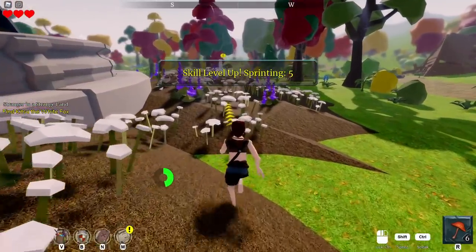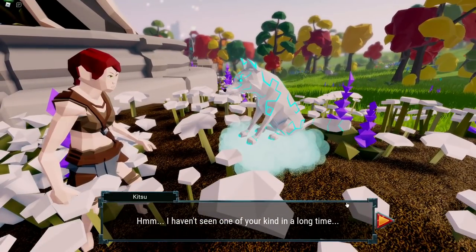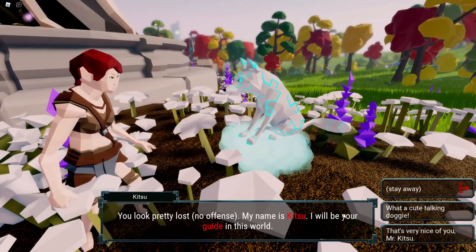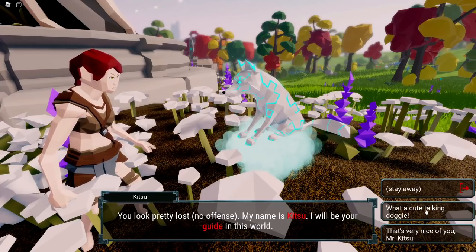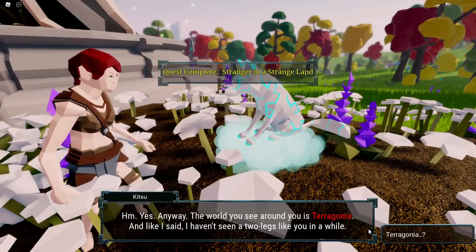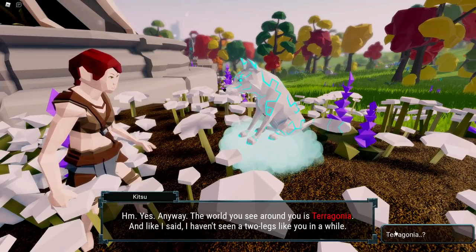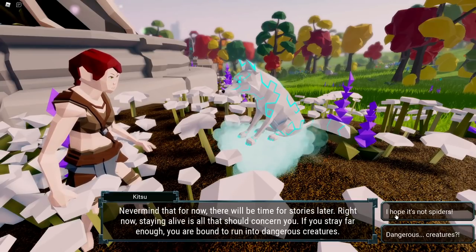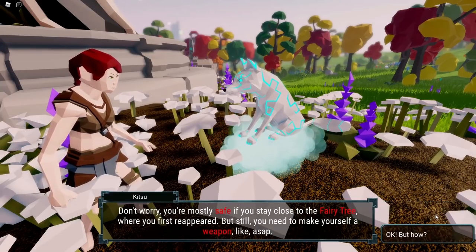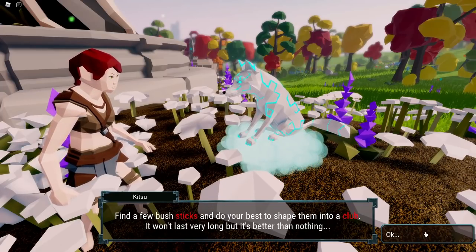All right, we're going to get going and we're going to go talk to the fox. Kitsune says: "No offense, but my name is Kitsune, your guide to this world." What a cute dog — yeah, I'm going to say what a cute dog. Anyways, I'll see you around Terragona — I think that's how you say it. I haven't seen a two-leg in a while. There's a lot of story and dialogue. I hope it's not spiders — I don't like spiders. If you stay close to the fairy tree...